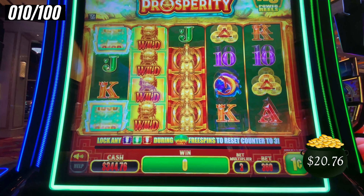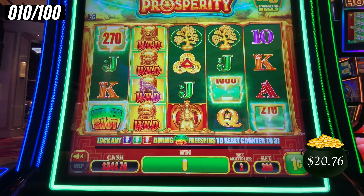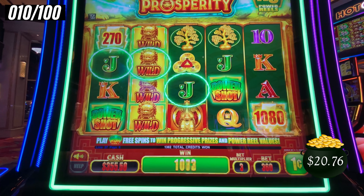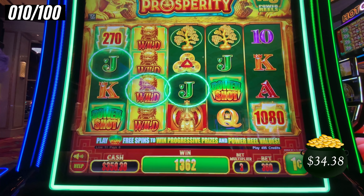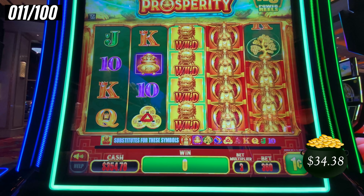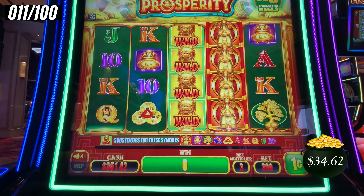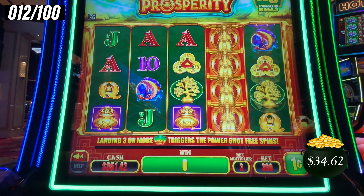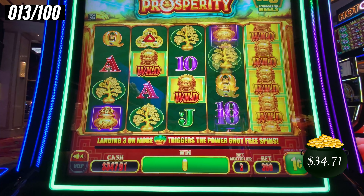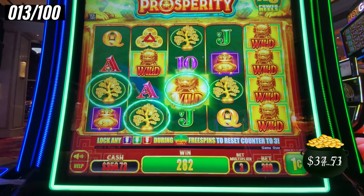More blanks. Here's the shot — one more. That paid $13.62. That was our first attempt at the bonus. I'm playing at Peppermill Casino, by the way, in Reno, Nevada.